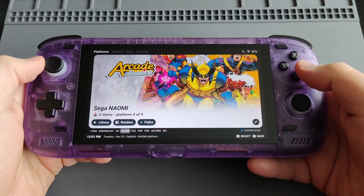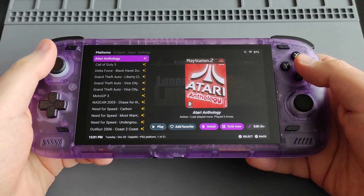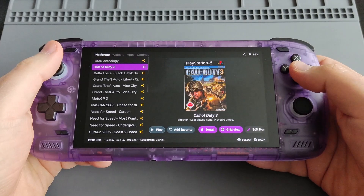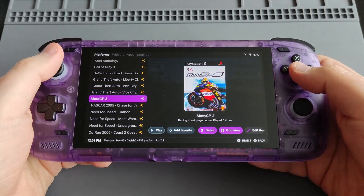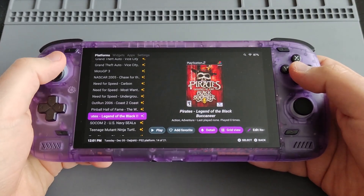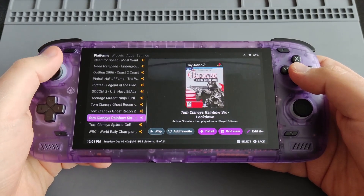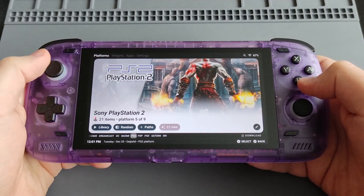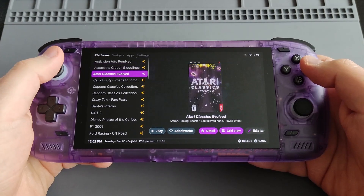And then Sega Naomi and PS2 as well — one of my favorite systems. I think the Snapdragon 8 Gen 2 will handle these systems like a boss. As you see: Call of Duty, Delta Force, GTA, a couple of racing games, Need for Speed, and some shooting games. Then we have PSP as well, with my favorite titles.